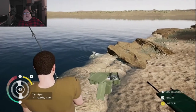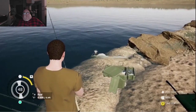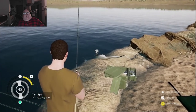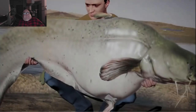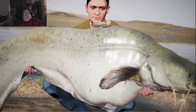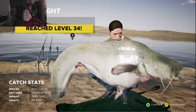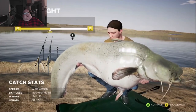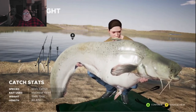Let's get a look at the fish. He's finally decided he's had enough. He's turning up, belly up, doing the death roll. And there he is — 154 pound whale catfish. Thank you for watching.